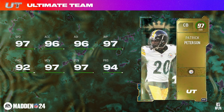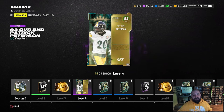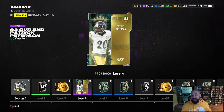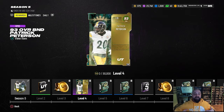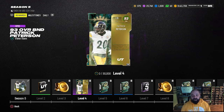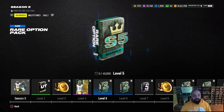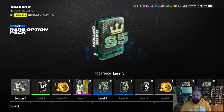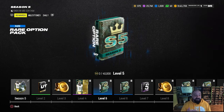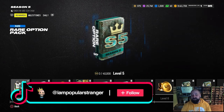Patrick Peterson is one of three players that can actually go up to a 97 overall once you get to level 50. This field pass is available for about 48 days, so it should not take two months — more like five to six weeks to fully max out depending on how much you grind, along with other field passes coming out like the combine promo and the brand new competitive pass releasing on Friday. There are also some rare option packs in here.